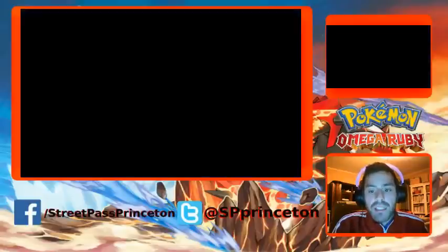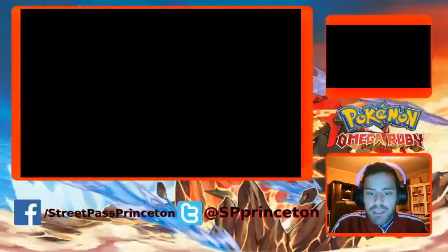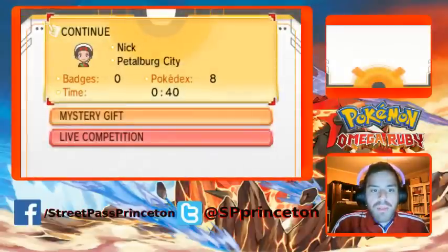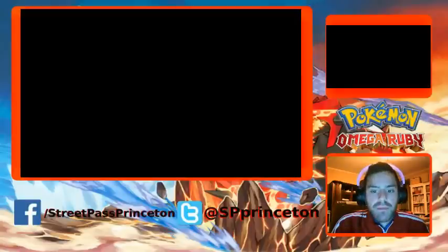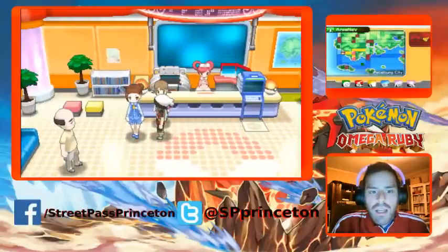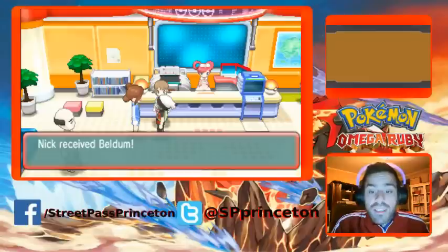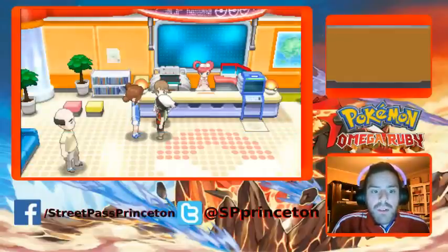And then from there, to actually get the shiny Beldum in your game, make sure that you start your game and go to the delivery man at the Pokémon Center. It's very, very simple to do. So I'll show you, just so you know what you have to do. You talked to this lovely lady here. She says: 'Good evening, I've got a mystery gift here with your name on it.' You received Beldum. Awesome!